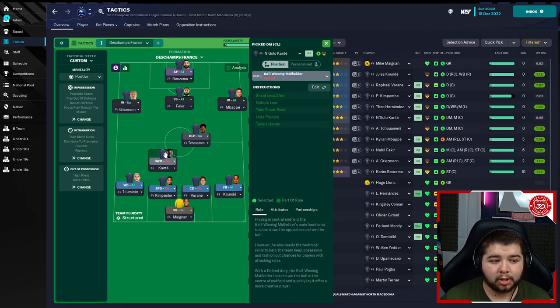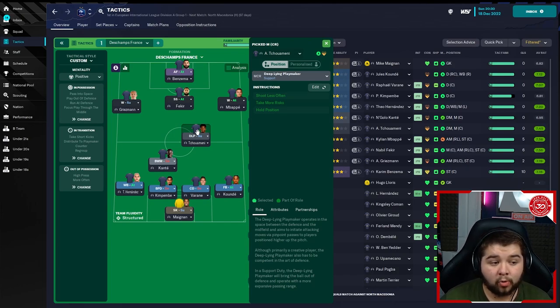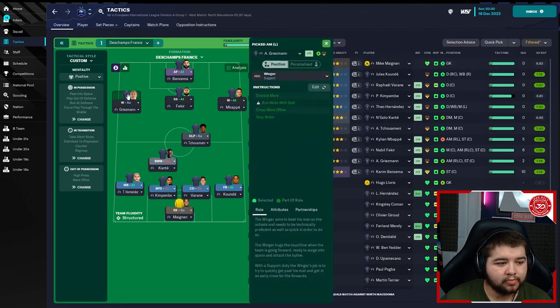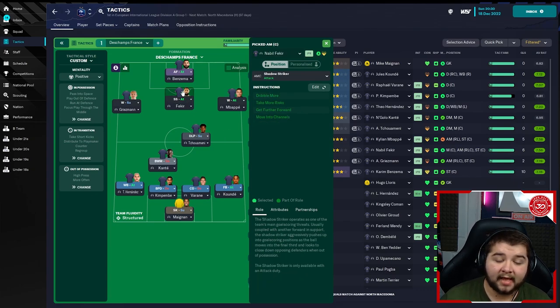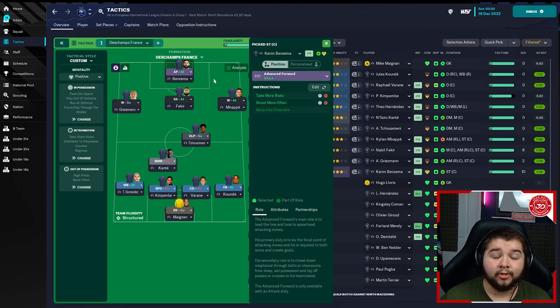Kante, the ball winning midfielder on defend: shoot less often, dribble less, take fewer risks, hold position and tackle harder. Deep line playmaker next to him, a little bit higher up the pitch on support: shoot less often, take more risks, and hold position. Then the attacking options - Griezmann on support as a winger: dribble more, run wide with the ball, cross more often and stay wider. On the right-hand side, a winger on attack: roam from position, dribble more, run wide with the ball, cross more often, cross from the byline, get further forward and stay wider. The shadow striker - you can use an advanced playmaker or anyone in that role, but the shadow striker worked really well. Look at the amount of goals Fakir actually got: dribble more, take more risks, get further forward and move into channels. The last position is going to be Benzema, the star man - advance forward on attack, take more risks, shoot more often and move into channels.